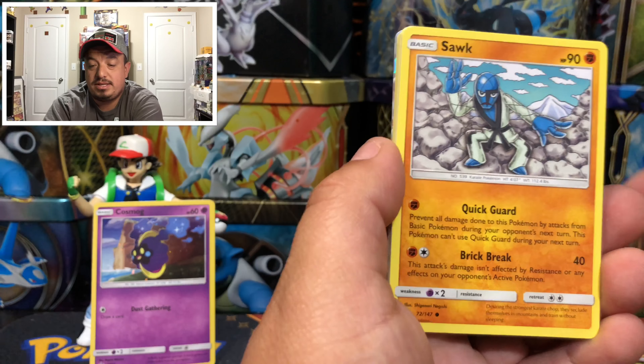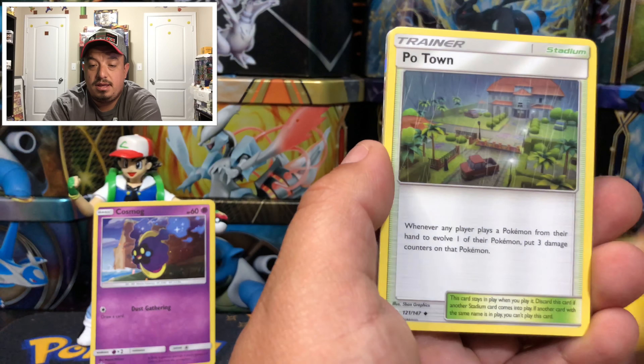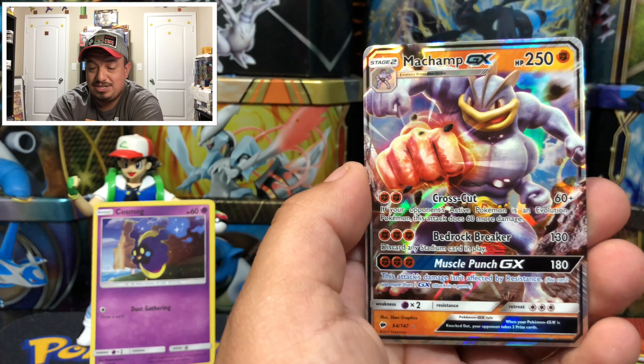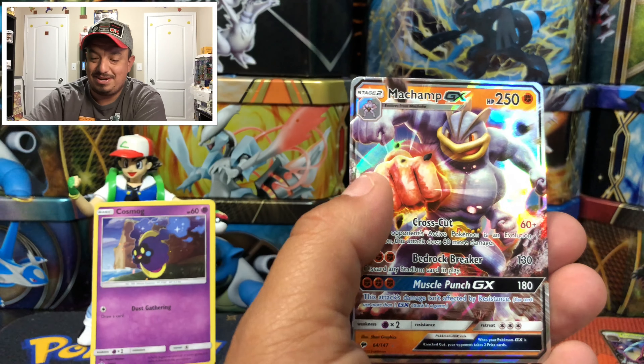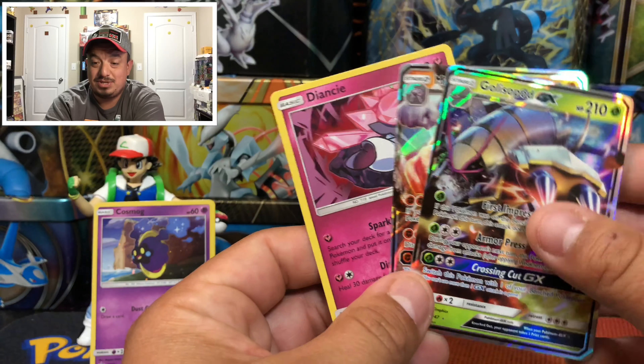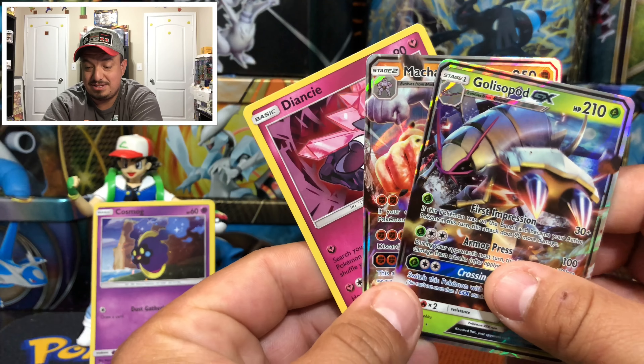We have a Merill, another Oddish, a Porygon, a Putown, Weakness Policy, a Hit More, Escape Rope, and a Machamp GX — awesome! Let's summarize today's pulls: we got the Diancy holographic rare, Machamp GX, and Golisopod GX. That is awesome!